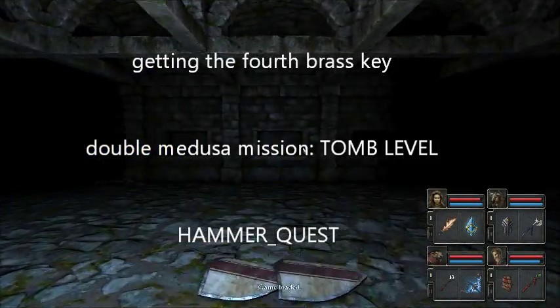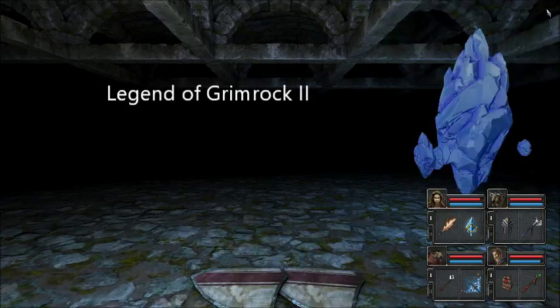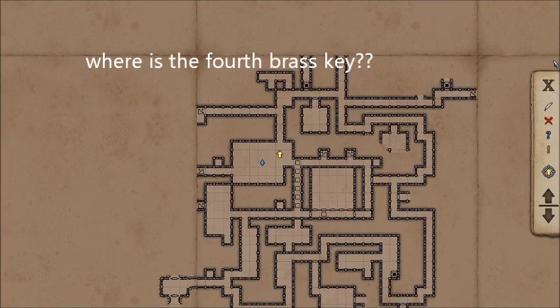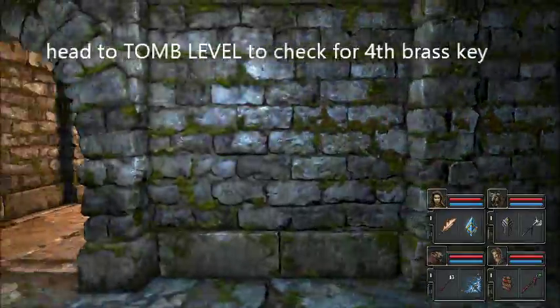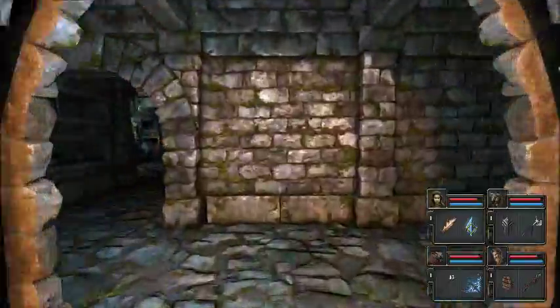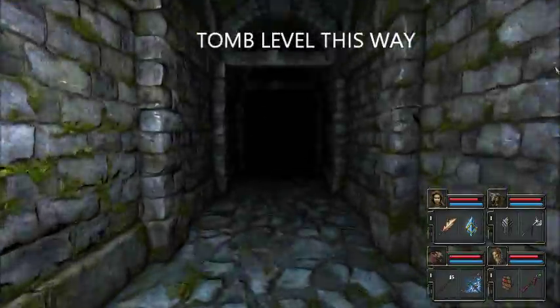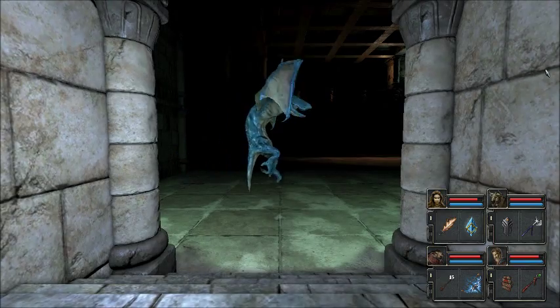Hello and welcome to the Hammer Quest. Around about the time you've got three brass keys and you're thinking where the hell is the fourth brass key, this is the time that you should really check out the tomb, because one of the brass keys that you get awarded in your mission — this place here is where all four brass keys are initiated from. It's a bit of a scary place, and that's where you go on all the missions. You should really check the tomb to see if one of your keys is waiting for you, because there's a magic bridge that lights up in the tomb when you've been successful on one of these missions.